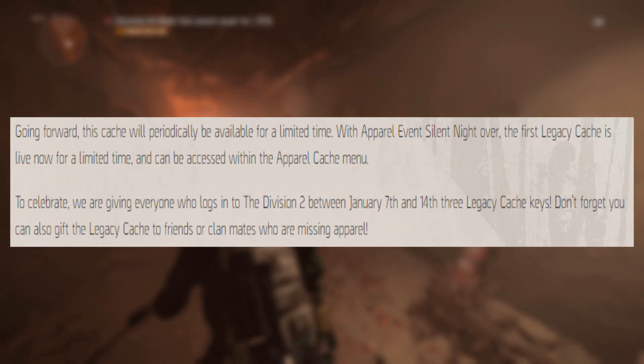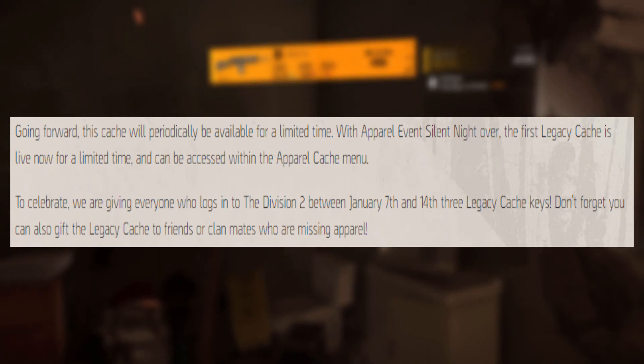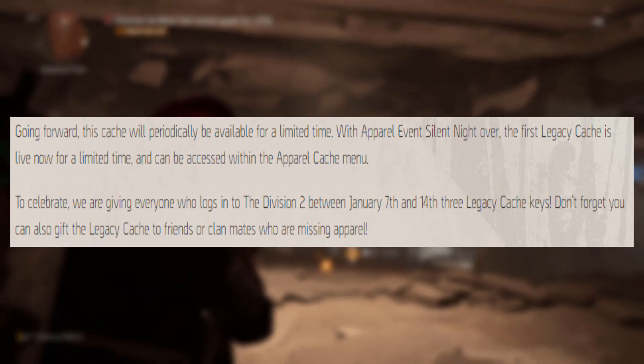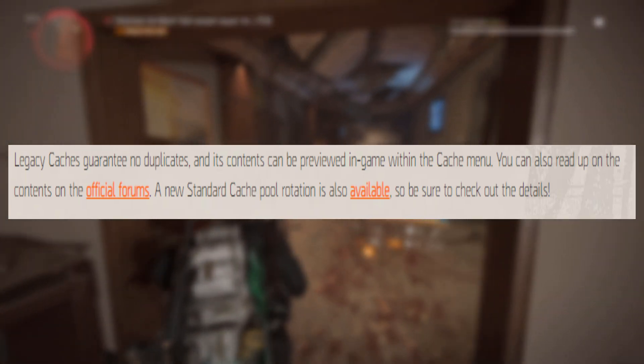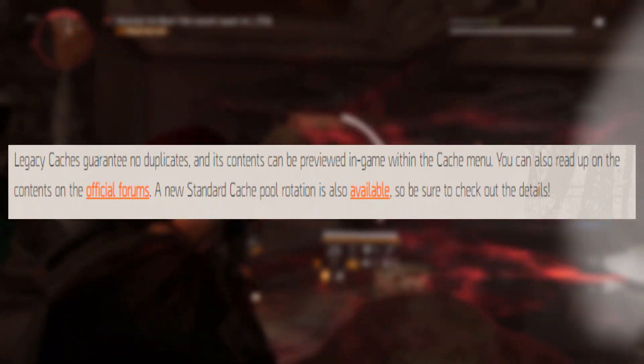To celebrate, they're giving everyone who logs into the Division 2 between January 7th and the 14th three legacy cache keys. Don't forget this cache can also be gifted to friends or clanmates who are missing apparel. Legacy caches guarantee no duplicates and their contents can be previewed in-game within the cache menu.